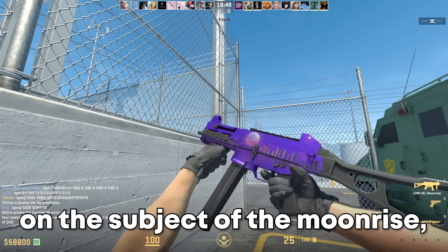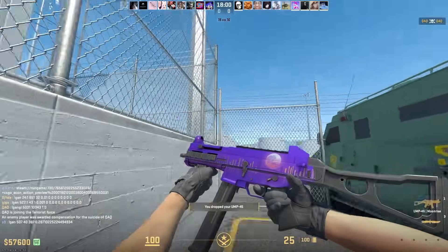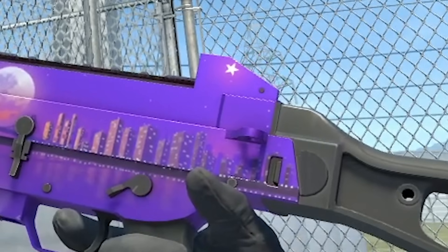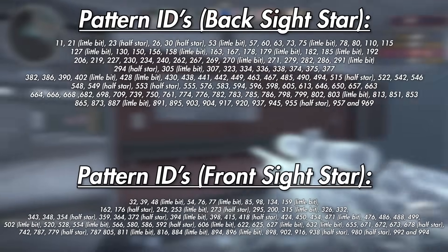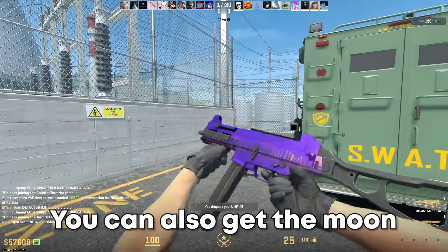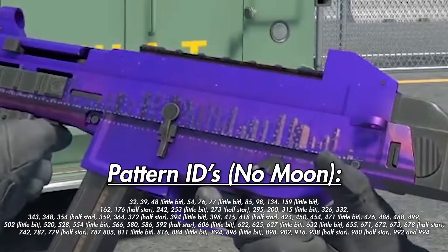On the subject of the moonrise, the UMP moonrise has a similar pattern. You can get the UMP to have a star on the front or back sight if the pattern is placed correctly. These patterns aren't very rare, so it's pretty easy to get one of these. You can also get the moon to be hidden, making the skin a moonless moonrise.